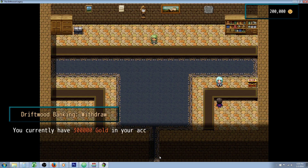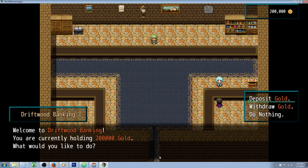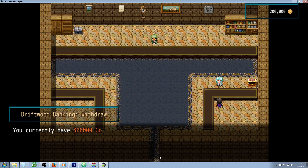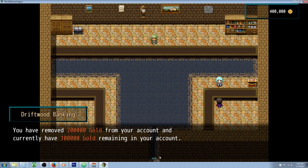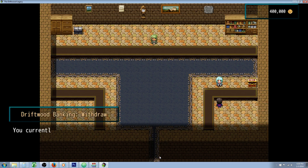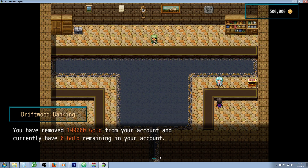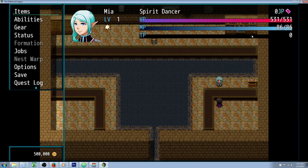Let's try to withdraw 2 million — we don't have that much. Let's try to withdraw 200,000. Alright, so we have 400,000. Let's get our money back — we're going to withdraw 100,000. There we go, so we've removed the last 100,000. We have zero in our account and we're back where we started with 500,000 coins.